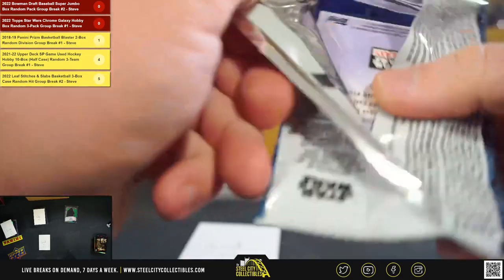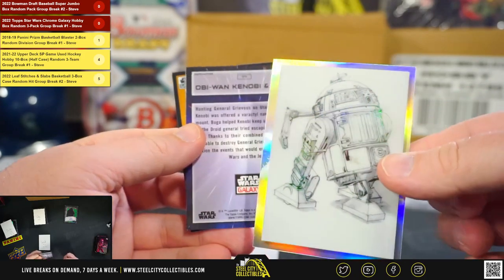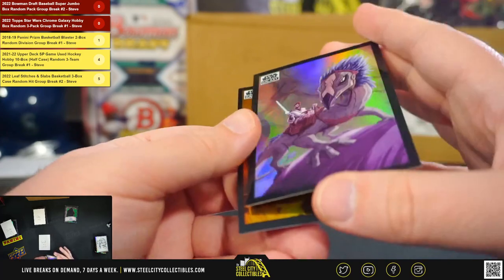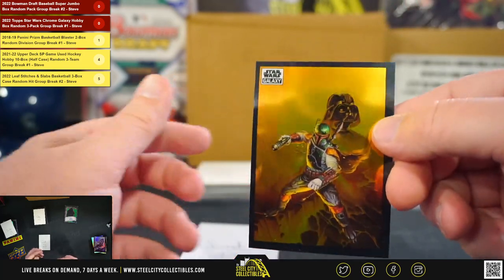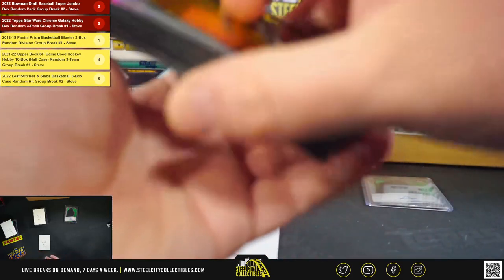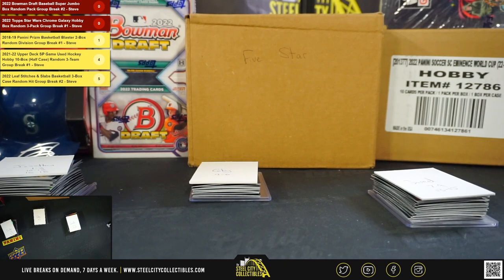And our final pack — there'll be a concept art card there, R2-D2, Obi-Wan Kenobi refractor, and an Enemy of the Empire. All right, that'll do it — thank you guys for filling the break. Get that one uploaded to YouTube. We do have Bowman Draft baseball coming up.